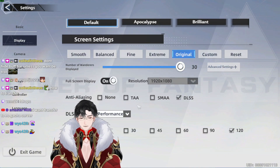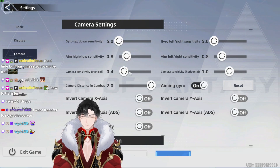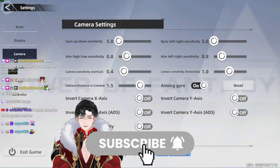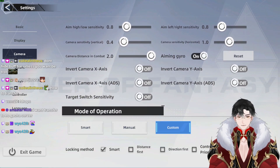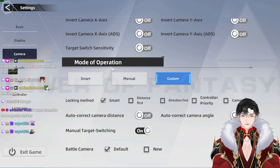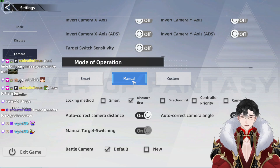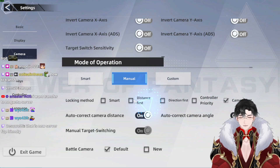Display — this is just whatever you want to do. Camera — very important. Camera distance in combat is defaulted to like 1.5 or 1. Max this out, just full max distance camera. Everything else you can keep the same. Mode of operation right here is your targeting method — very important. Switch this to manual so you can tab target the correct target. Make this manual. Your locking method can be whatever, but make sure it's manual.